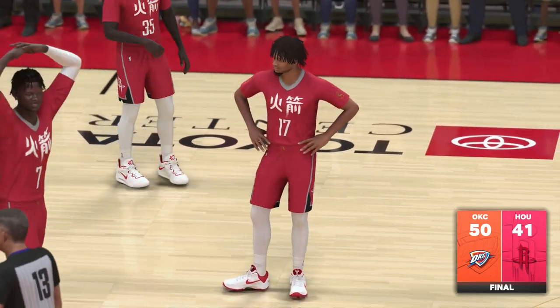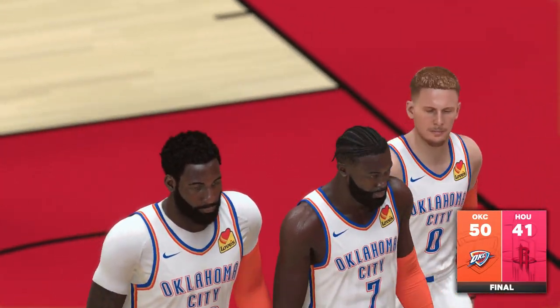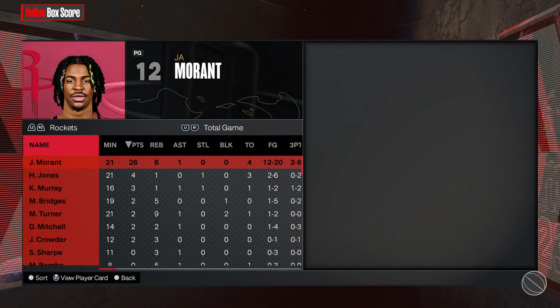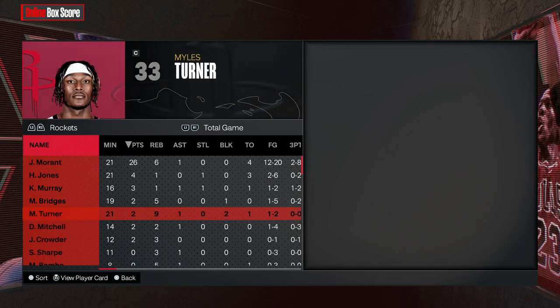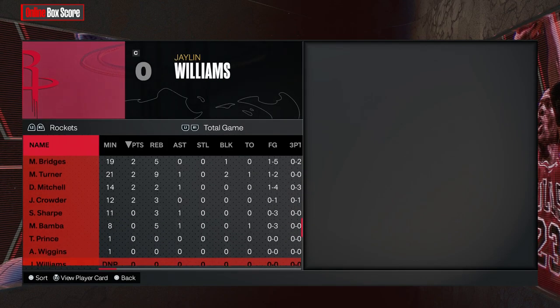This is a chance to seal the game. JB goes under the screen and pulls up for three — that's about it. One minute left, I'm milking the clock. Patience is key, no need to rush. JB behind the back and we get fouled. That was a great game — my opponent has a great defensive team but we had to be patient. We won by nine points. My opponent had Ja Morant putting on a show, but besides that he didn't have much help — Herb Jones with four points, Keegan with three, everyone else with two or lower.